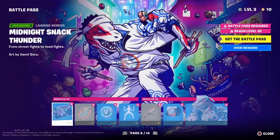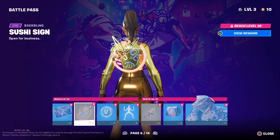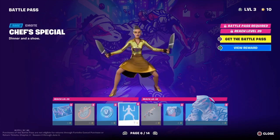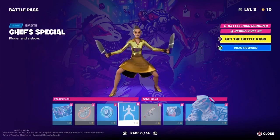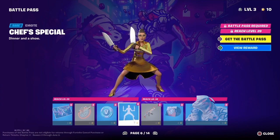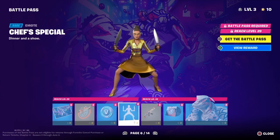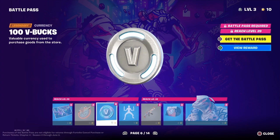For page two, we have got a loading screen. A back bling — oh, he looks like a pizza burger. We've got some V-Bucks. This is an emote. Oh, that's from the intro — remember when I was in the kitchen doing that cool emote? That's it.